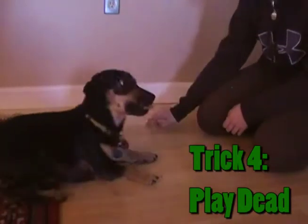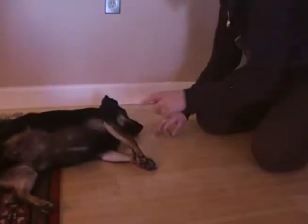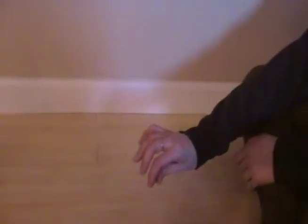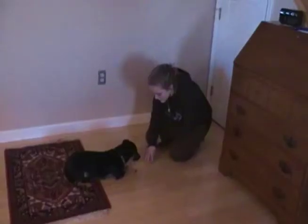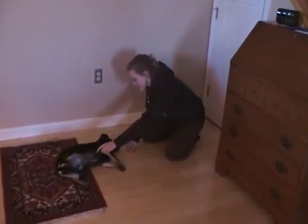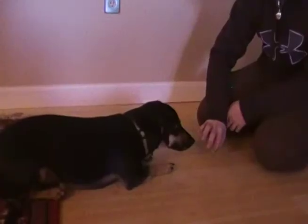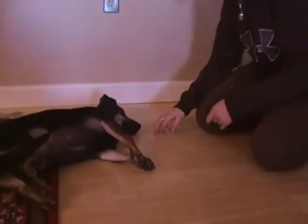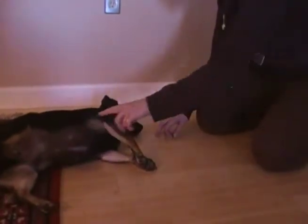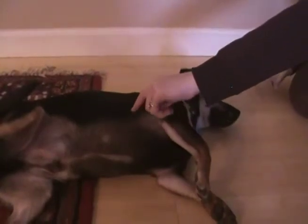Trick four: play dead. For play dead, from the lie down position, move the treat in a half circle and stop abruptly. Play dead. Good boy. To further the play dead experience, tap your dog on the belly and give him or her a treat only if there is no movement.